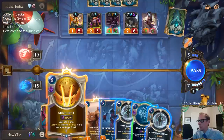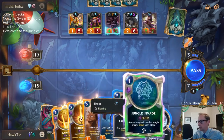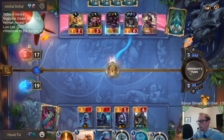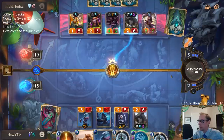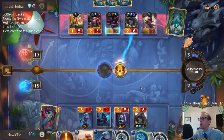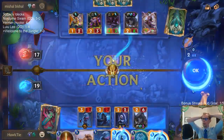If I go Sunburst, I have two mana left for Pale Cascade. Oh wait — that's going to silence it, so it won't have the last breath thing?